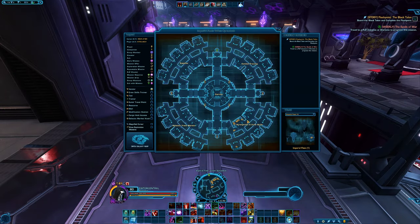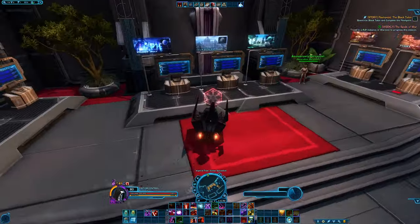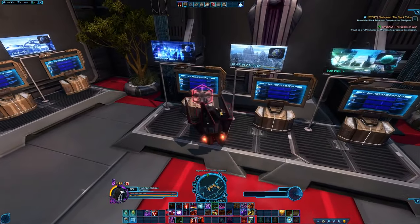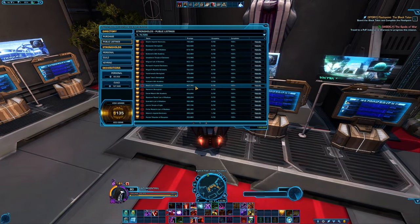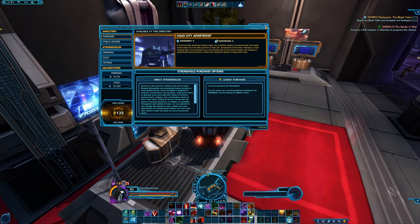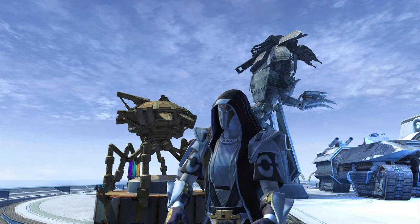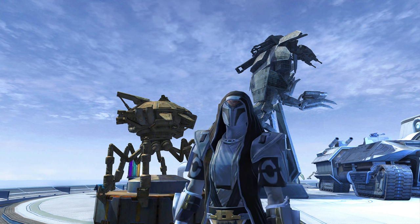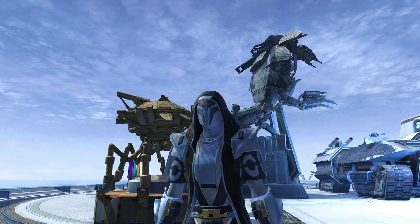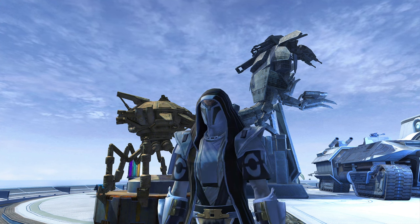To get your first ever stronghold, make sure you get this mission here from this holo on the fleet. By looking on the map you can find the strongholds and decorations section. The Dromund Kaas or Coruscant strongholds are the cheapest to obtain and I recommend you do this as quickly as possible as a stronghold is very convenient to you as a player. It's also a pretty good tip to make sure that you're using warzone adrenals and medpacks as you get these for free for completing PvP dailies and weeklies. You can also buy them for pretty cheap from the PvP vendors — don't underestimate how useful they can be in PvP.